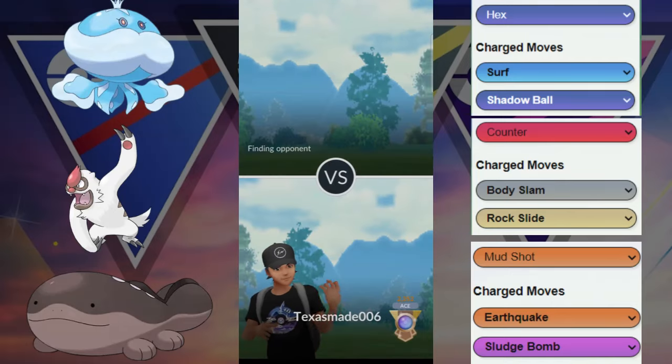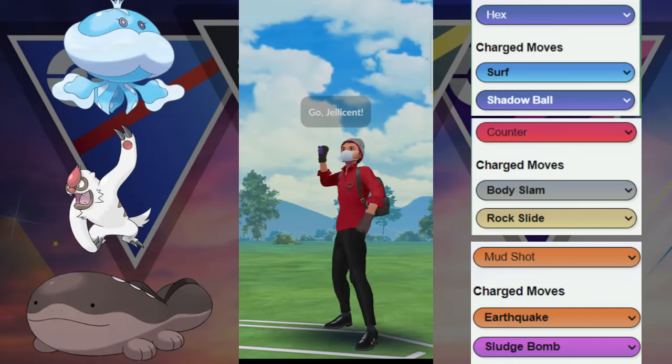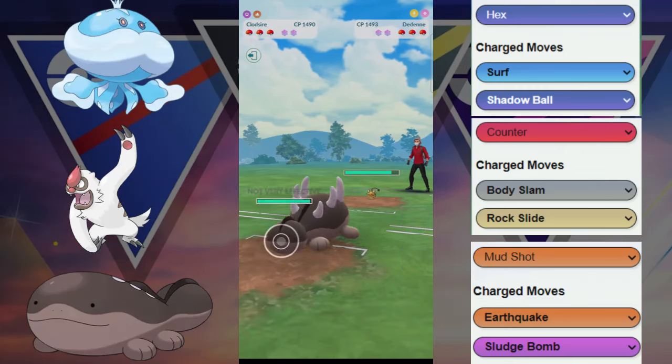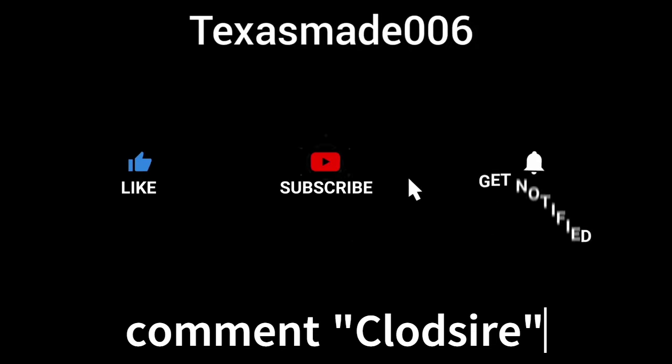GG to our opponent, one more game. We are going to see if we can end up on a good note here. We got the Jellicent versus the Medicham. They switch out into their Dedene, and unfortunately for them, we have the absolute worst counter for them. So that is going to be GG. Check out this team if you haven't already.